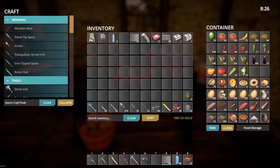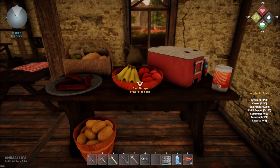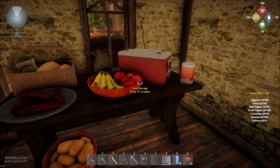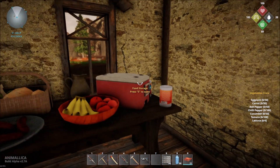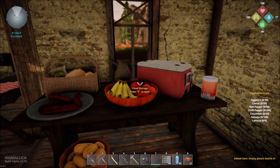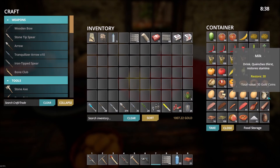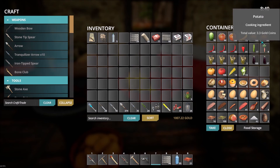We need eggplant, carrot, bell pepper, chili pepper, cucumber, tomato, and lettuce — a heck of a lot of them. These settlers, even tier ones, do not come cheap. The tier ones want vegetable crates and fruit crates, and the tier two ones want a vegetable crate, fruit crate, and a pastry crate as well, if I remember correctly. So we're going to have to make pastry too.